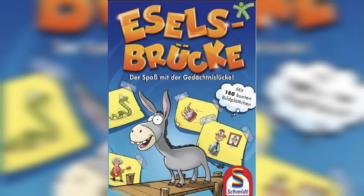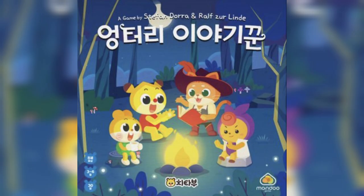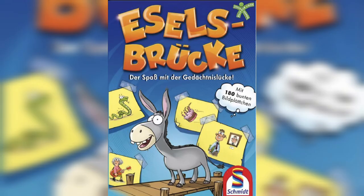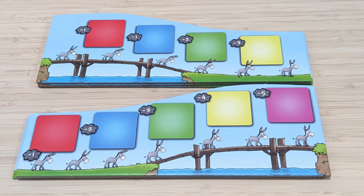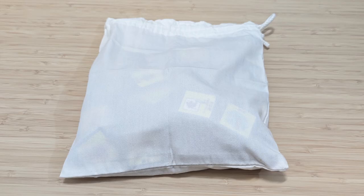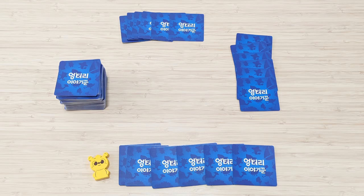The player count in Esselbrucke is 3 to 12 players, while in Donkey Bridge and A Crazy Storyteller it's 3 to 6 players. The blocker tiles, boards, thought bubble, and bag have been removed from the game. The game no longer has a fixed number of rounds; the number of rounds is now determined by the number of players.